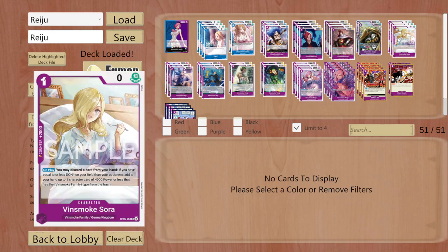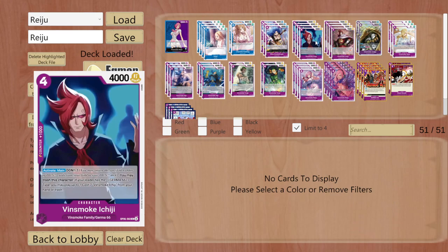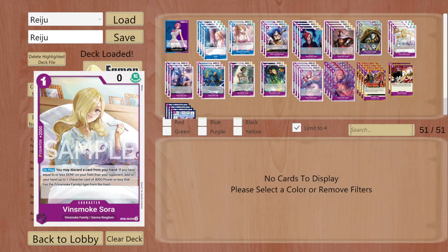We have Wind Smoke Soda. Most of the time she will be your 2k counter, but you can use her on-play effect if you somehow don't manage to draw the cards you need. Let's say you need the smaller version of Ichiji for your rush — place the order, get him from the trash, do your thing, or get any other smaller Wind Smoke Germa card and start your combos.